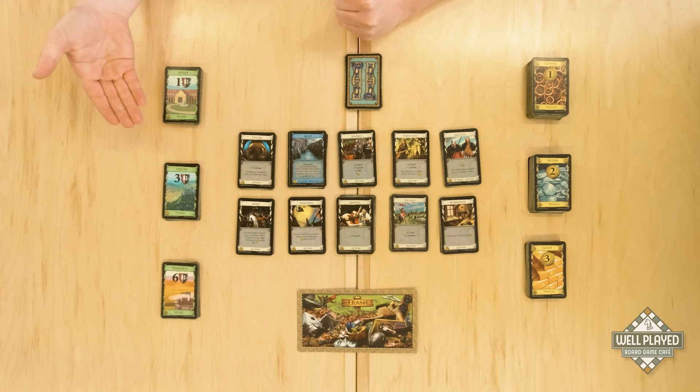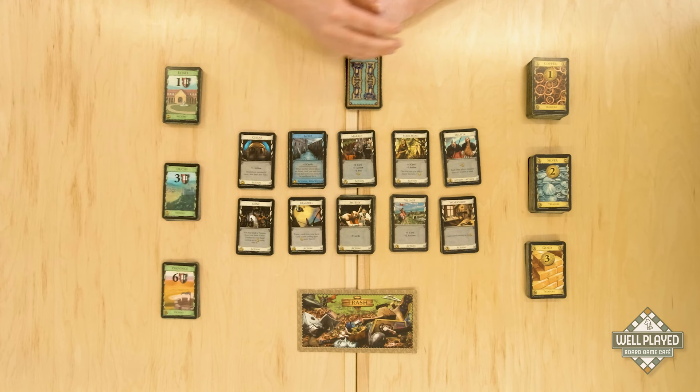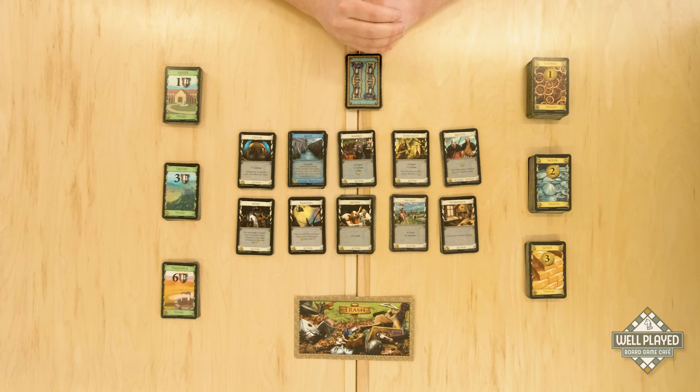Point cards will be placed on the other side of the table with estates that are worth one point, duchies that are worth three, and provinces that are worth six. You will place the trash card at the bottom of the table, and then set up a market of ten available cards for people to purchase. There are multiple sets of cards to choose from in the base game.